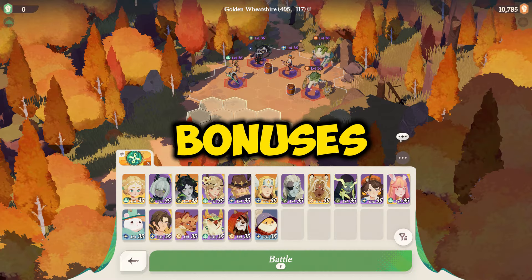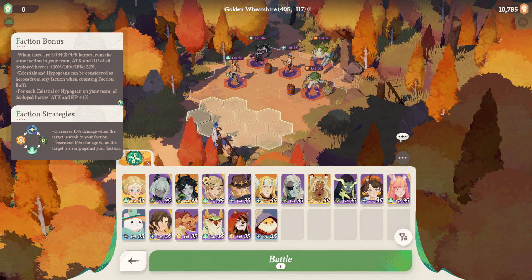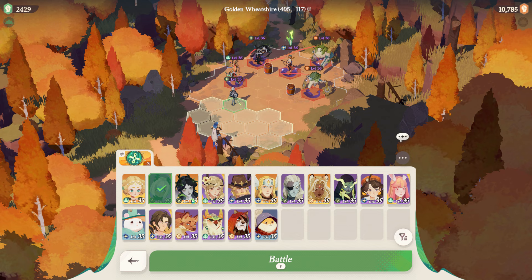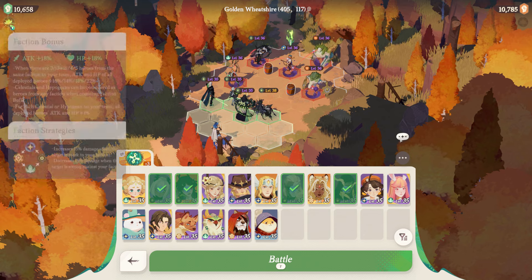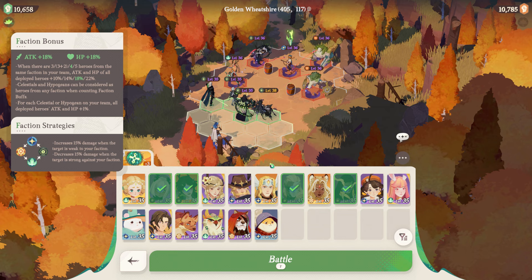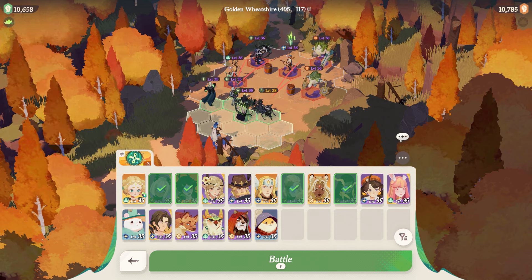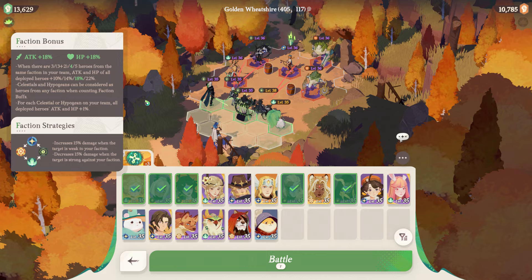Faction bonuses and faction strategies. The information for these two can be located at the top left of your screen when you're in the battle preparation phase. In short, you will get bonus stats for using heroes from the same faction. In addition, it's important to learn which factions are strong and or weak against each other. This will help you pick your teams based off of which faction you're about to go against so that you can gain an advantage.